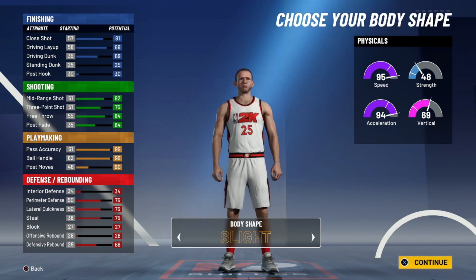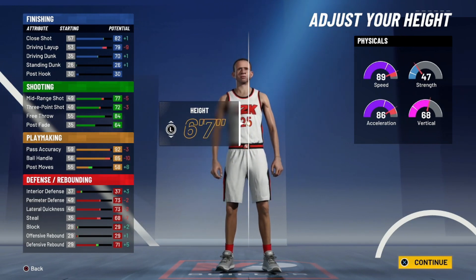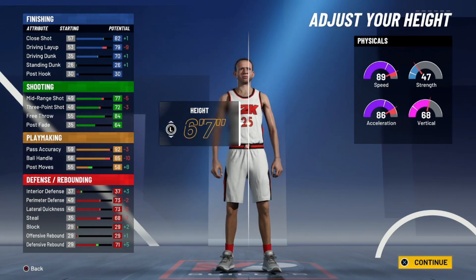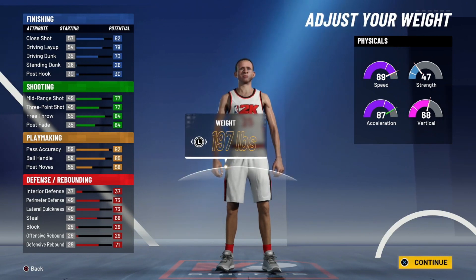For the body shape it doesn't matter — it won't affect the build in any way, it's really just personal preference. I'll take compact for this build. For the height, go all the way up to six foot seven. You can see it lowers a few things and raises a few things — don't worry about that. You still have pro dribble moves, you'll still shoot consistently, your shooting will go up in the next few slides, and your speed goes down a little bit but will go up as well. Once you run on the treadmill you'll get plus four to your speed.